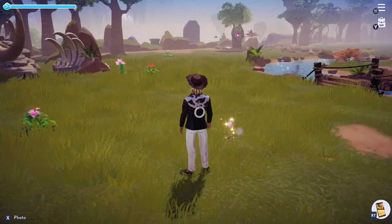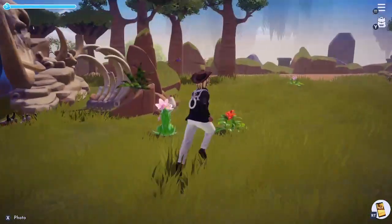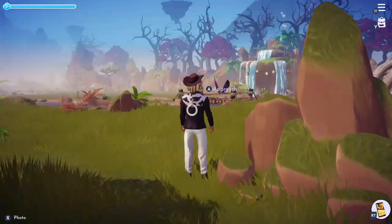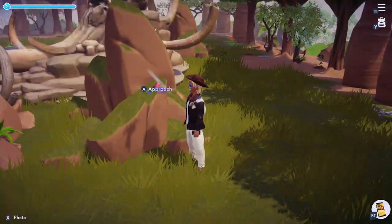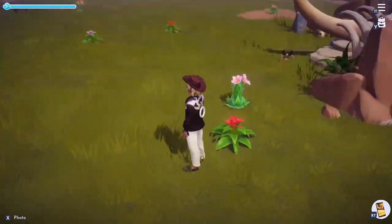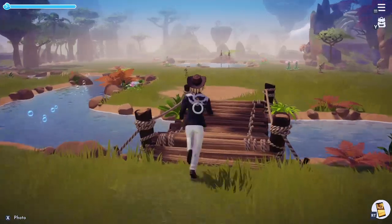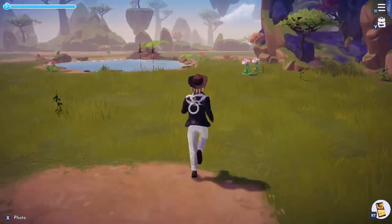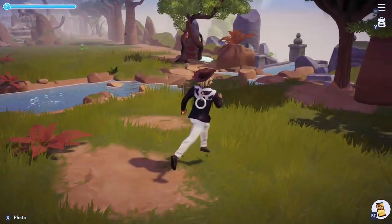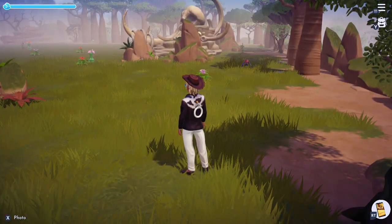Let's talk about the critters up here. The critters in the Sunlit Plateau are some of the easiest and hardest to feed, and I'll explain more in my upcoming Critter Patrol series. Here we have the sunbird — they are the easiest to approach besides the squirrels; you just walk up to them and the prompt pops up. Most of them have a different flower from the plateau as their favorite food. There are five different sunbirds with five different favorite foods, so stay tuned for that dedicated video.